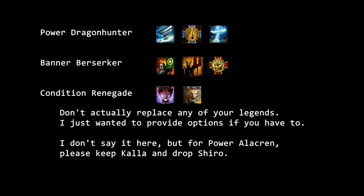Renegade: In general, Renegade doesn't get to choose its utility skills — the only thing it gets to choose is its legends, which determine the whole set of utility skills. So making a change of legend might result in a huge DPS drop because you potentially replace many good utility skills. That being said, for a Condition Renegade, if you for some reason have to replace any legend, you need to keep Mallyx and you can drop Kalla. It will lose you DPS, but if there is a better use, that would be the replacement you want to make.